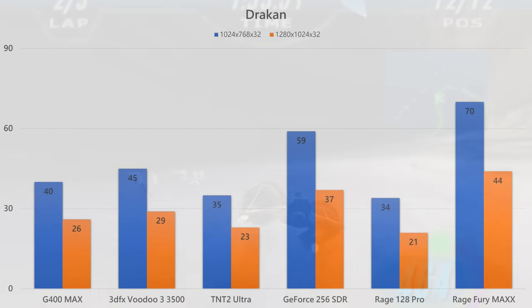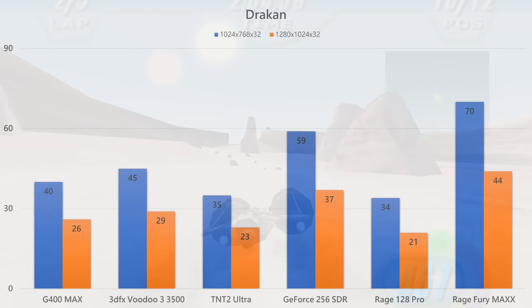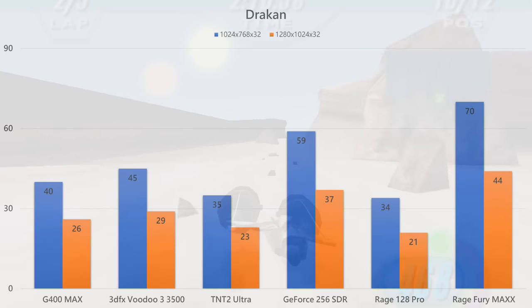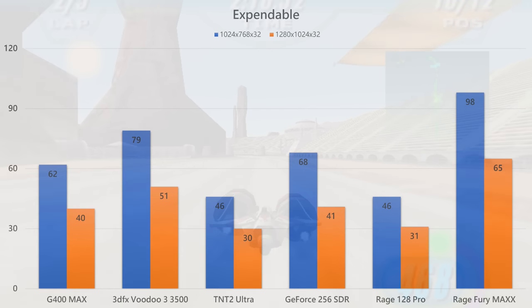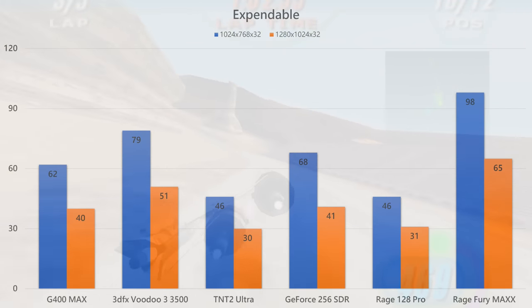In Direct3D games, the Rage Fury Max is also very strong. The blue bar represents the 1024x768 resolution and the orange bar is 1280x1024. In this game, the Rage Fury Max is the fastest video card. The same goes for Xpandable — the Rage Fury Max pumps out high frame rates. Even at 1280x1024, we're getting 60fps, which is fantastic.